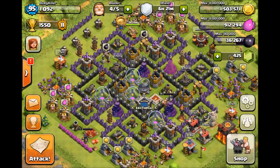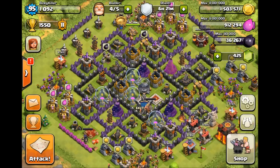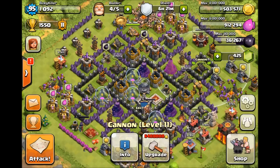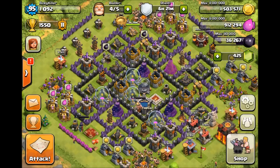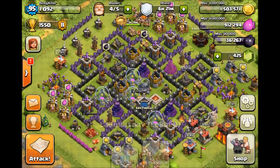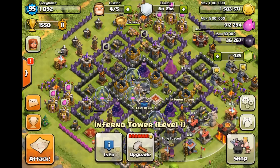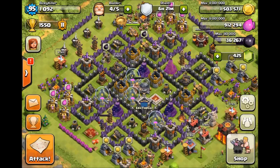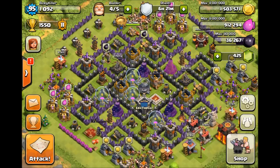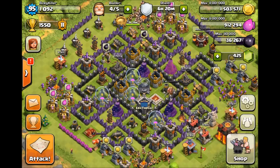We recently got an update in Clash of Clans which added a lot of stuff, such as a cannon upgrade which costs 6.4 million gold, a factory upgrade for a lot of elixir, air upgrades, an inferno upgrade, another X-bow upgrade, and now there's a new wall. I can't even get all my walls to level 8.